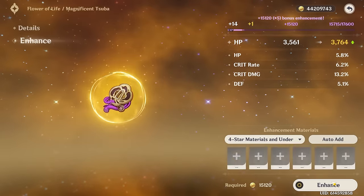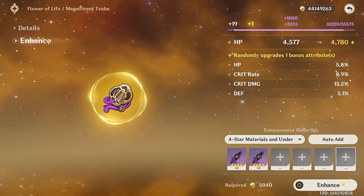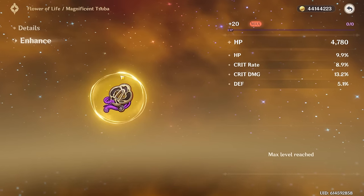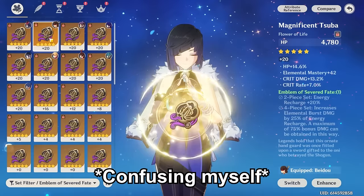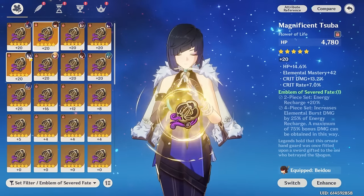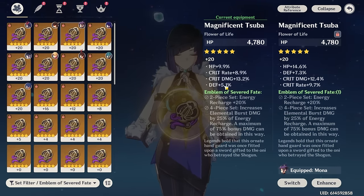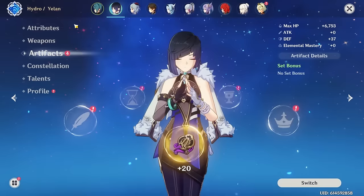Leveling to 16, we get another crit rate roll — that's 5 crit rolls. Final stat — HP, not too bad. Comparing them using the compare tool, the one on the right is probably a little better: we lose about 0.8% crit damage, gain 0.8% crit rate which is actually better, and get way more HP. So I think we're just going to steal Mona's flower. I'm so sorry, but it's not like she's using the HP portion of it anyway.